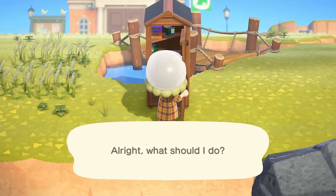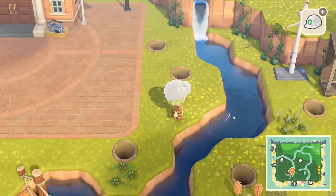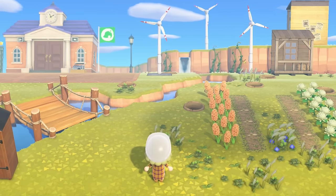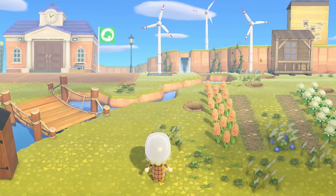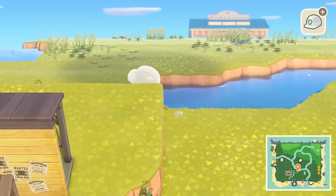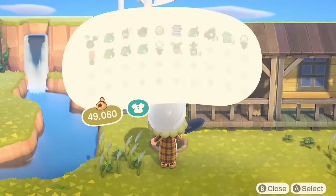Let me grab a few wind turbines and see where I want to place those. How about one here by resident services? I don't hate that, but they are too symmetrical right now, so maybe the one in the background just needs to be pushed a little bit further to the right-hand side — somewhat like this.